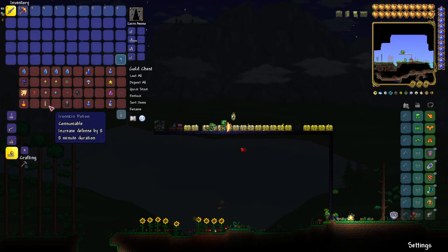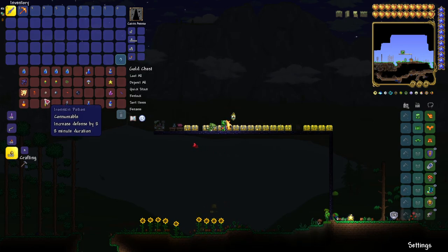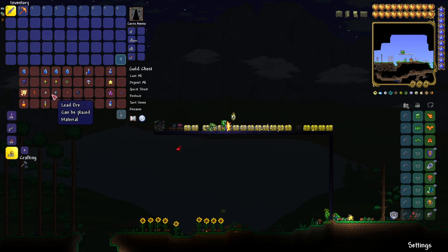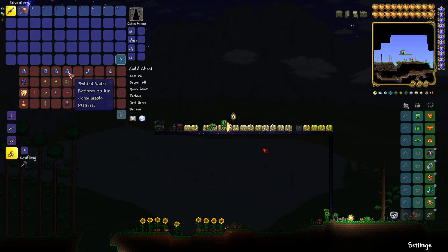The Iron Skin Potion increases defense by eight. You'll need a bottled water, daybloom, and iron ore or lead ore. Your world will spawn with either lead or iron — they're exactly the same and either one will work. If you have both, you just pick one.